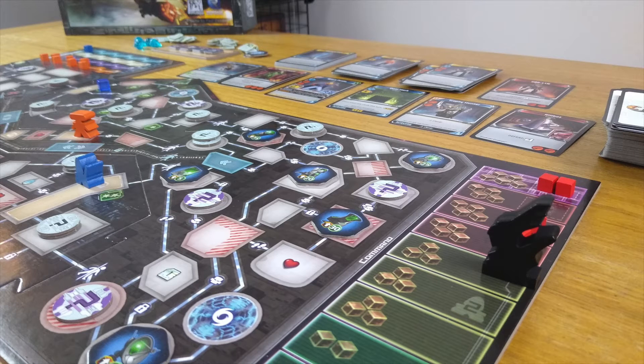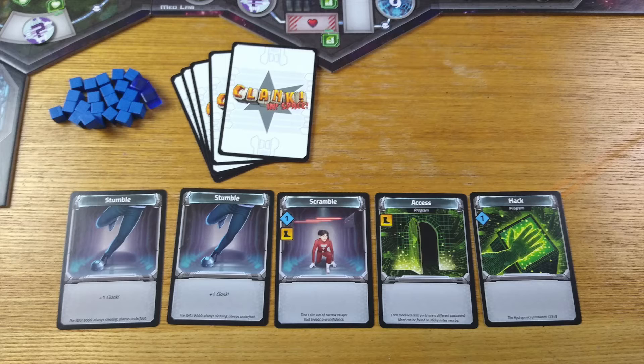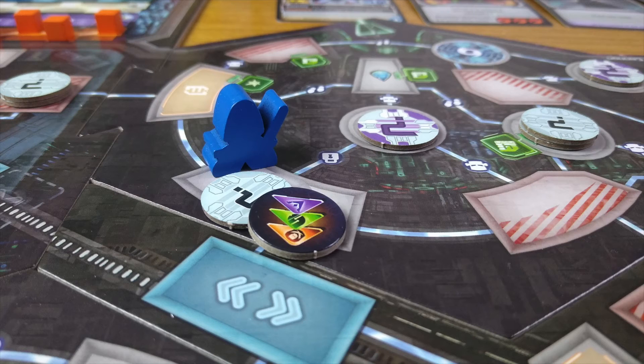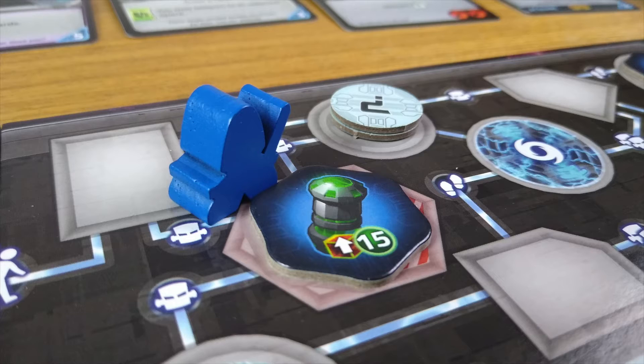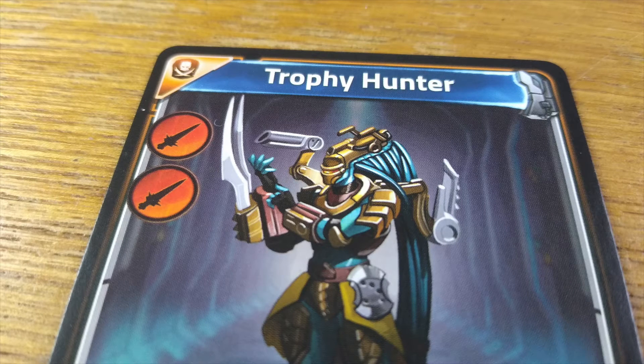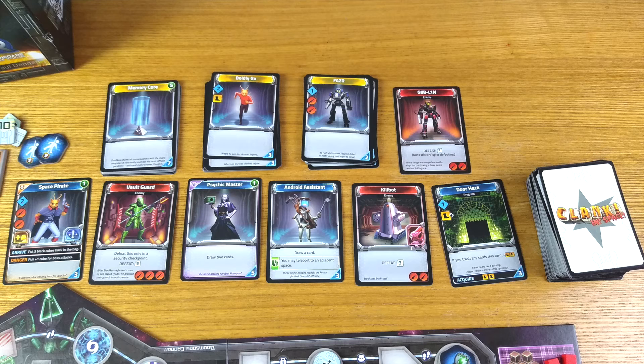All the Clank games follow the same basic engine, with a few small tweaks here or there. You will start with ten cards, of which you will use five each turn, and cards do three basic things. They give you boots for movement — which is how you get around, pick up stuff, steal artifacts, and hopefully escape with your life. They have swords for fighting baddies, and they have a point value that you can add up to buy cards.